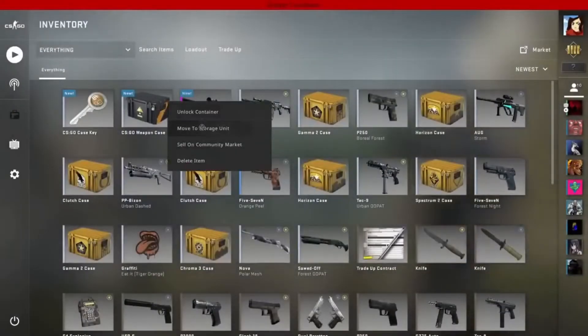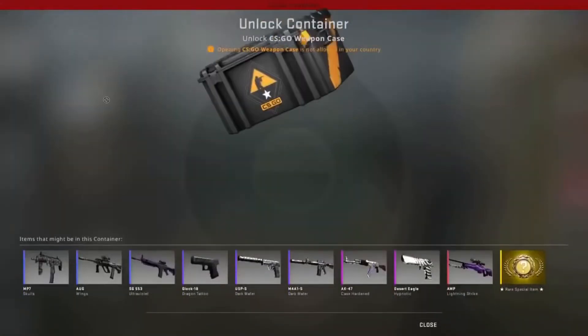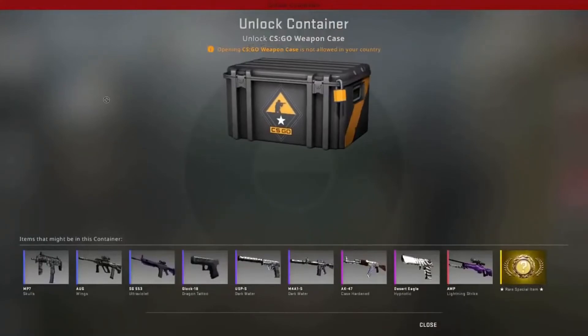Now you can open up the container by clicking Unlock Container. I'm from the Netherlands so I cannot open up this case — be right back.